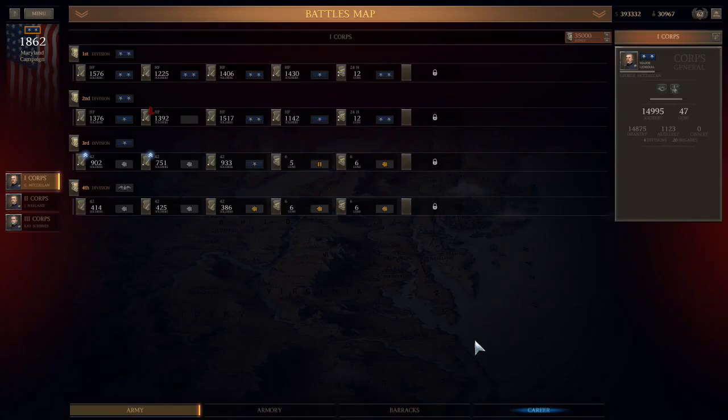Thanks for watching. It turns out here I go to eight perks. I think I need nine by Antietam so that the Iron Brigade goes into First Division. I'll see you in the next battle.